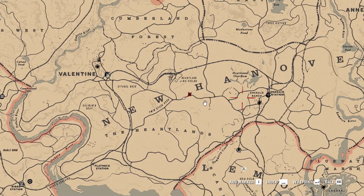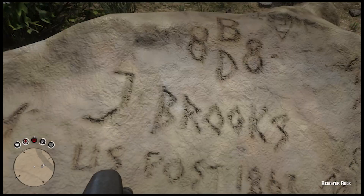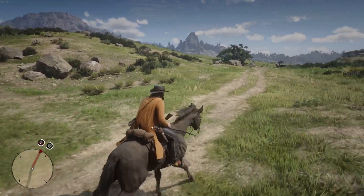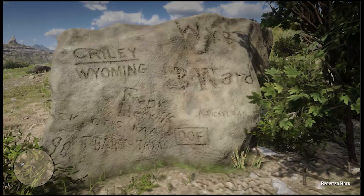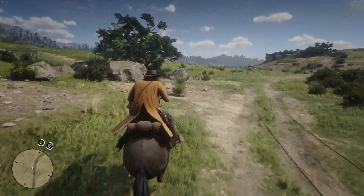Register Rock, found in the heartlands of New Hanover, is a large rock with a lot of names written on it. Some of which include Jimmy Brooks, the guy that recognized Arthur in Valentine and is also affiliated with the Strange Man in some way — man, this guy is really popping up everywhere, isn't he? Otis Miller, who was a legendary gunslinger and robber, as well as Frank Heck, also a famous gunslinger who appeared on a cigarette card and is also mentioned in books.